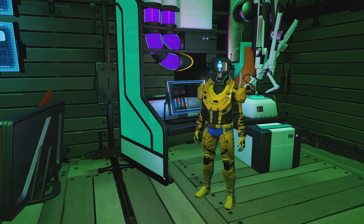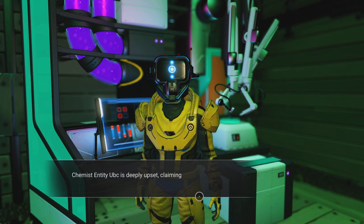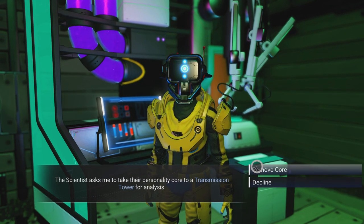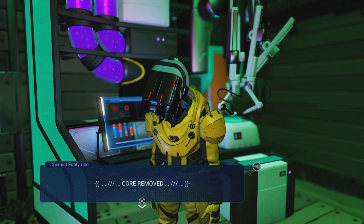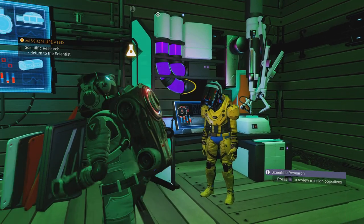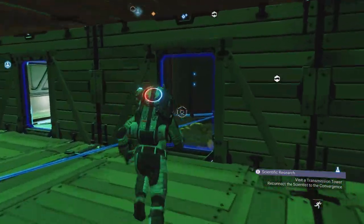I already have that refiner from the anomaly, but fair enough. I'll give him the other stuff - cobalt - I nearly forgot what I had in my pocket for him. But when I tried to hand it over, I accidentally removed his core. For fudge's sake, that turned him off! I guess I'm going to have to take his core to the transmission tower, otherwise he's going to stand there looking dead in his blue underpants all day.